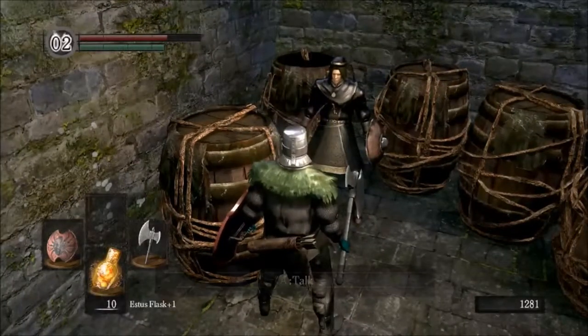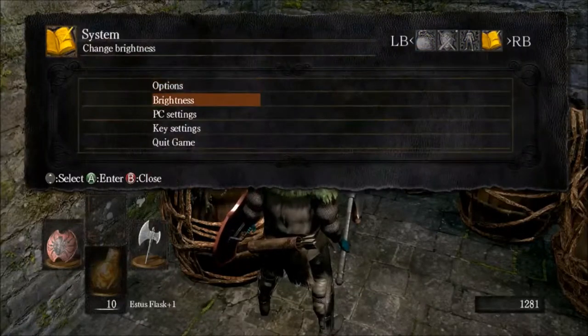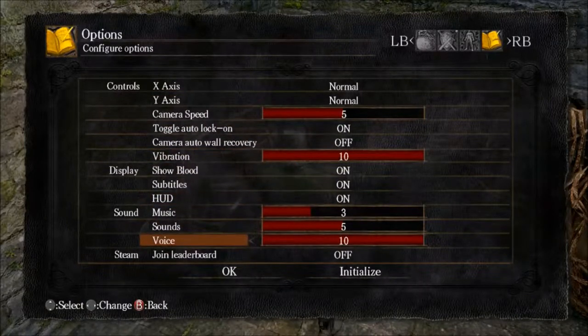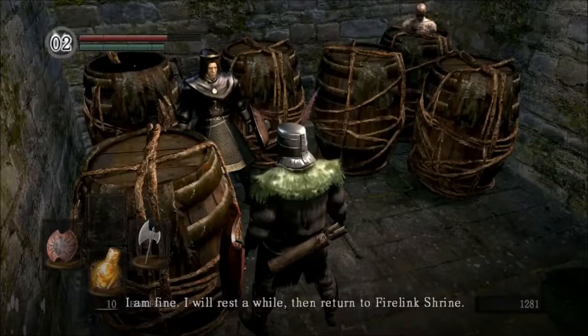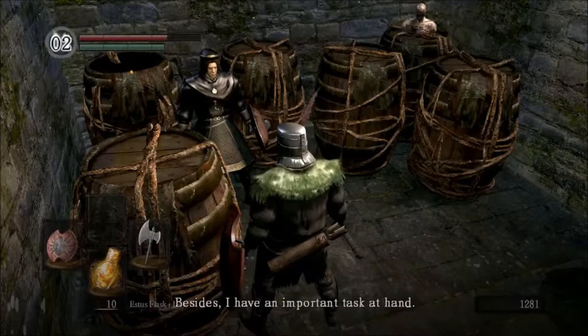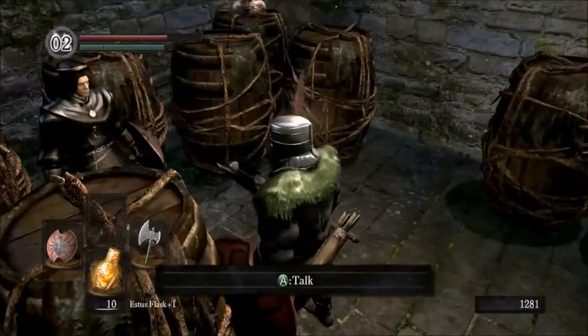You're very welcome, Griggs. I wonder if I can... Let me help. I'm fine — I will rest a while, then return to Firelink Shrine. I have my sorcery, and I will be more cautious next time. Besides, I have an important task at hand. Well, aren't you vague.